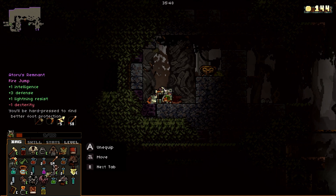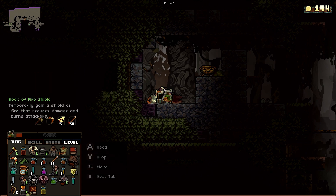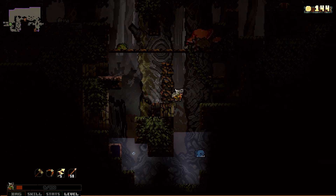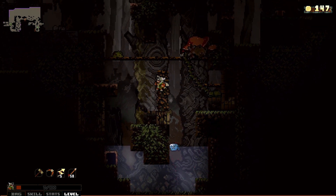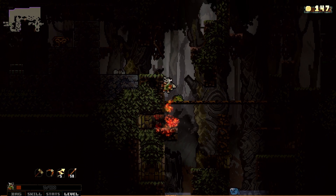We've got the druid cloak — let's pop that on: Hallowed Druid Cloak. We're probably not going to find much better gear than that very unlikely at this stage. We're not going to just quaff random potions — the consequences of getting a cursed potion are high enough. As expected, fire doesn't really work so well in the water.